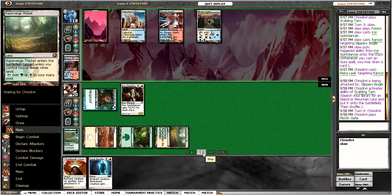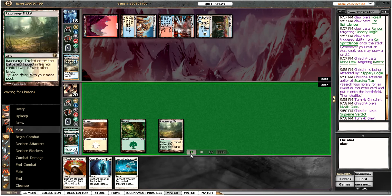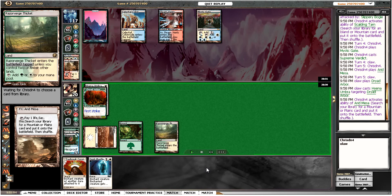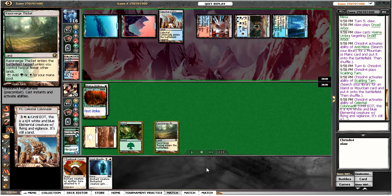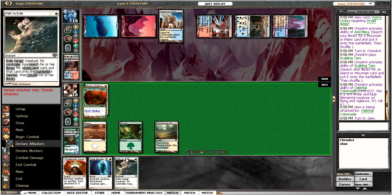We got the Spirit Mantle, but he plays a Verdict which is pretty awful — that must be why he didn't counter the Rancor. Now we're in not a very good position. We draw a Dryad Arbor, so we've got to hook our auras onto something. I put a Rancor on it — that way he can't actually kill it. He activates his Celestial Colonnade and attacks.